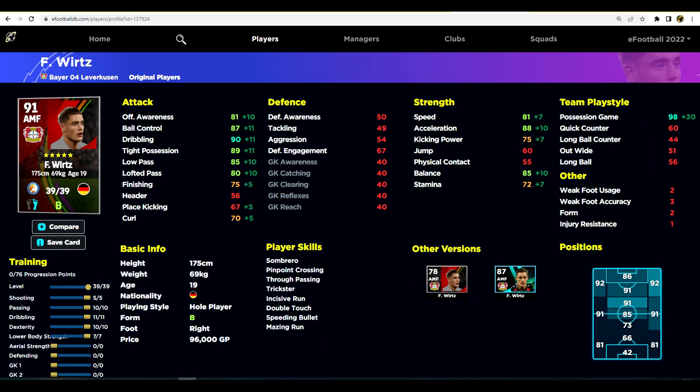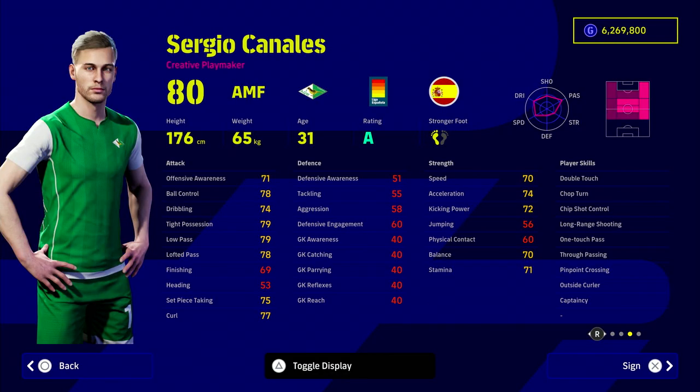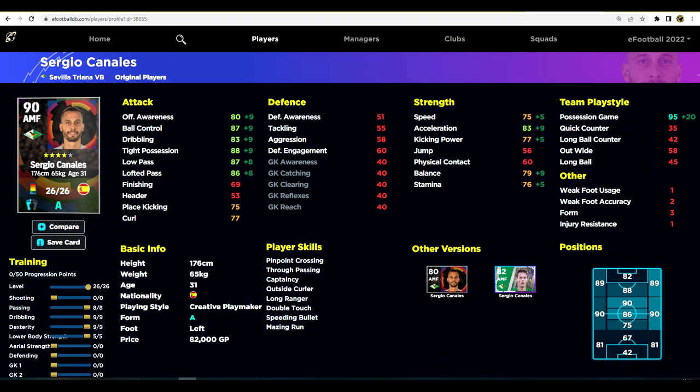Last but not least, Sergio Canales — kind of a workhorse. He's very attack-based but also good defensively despite not having great defensive stats. He can play right wing, right mid, CMF, or AMF, which makes him a utility player — a throwback to classic hidden gem My Club players. He has every stat and player skill you could want and is only 82,000 GP. He's a left footer, which is a bonus for left-footed curl shots, and he also has long ranger plus dribbling skills that really upgrade the card nicely.